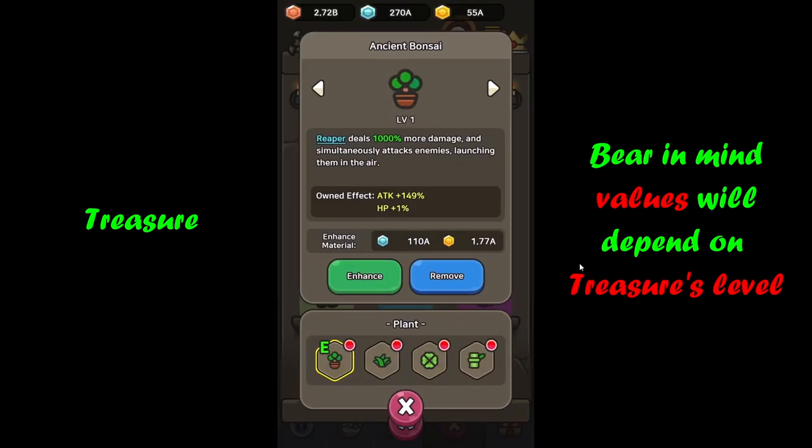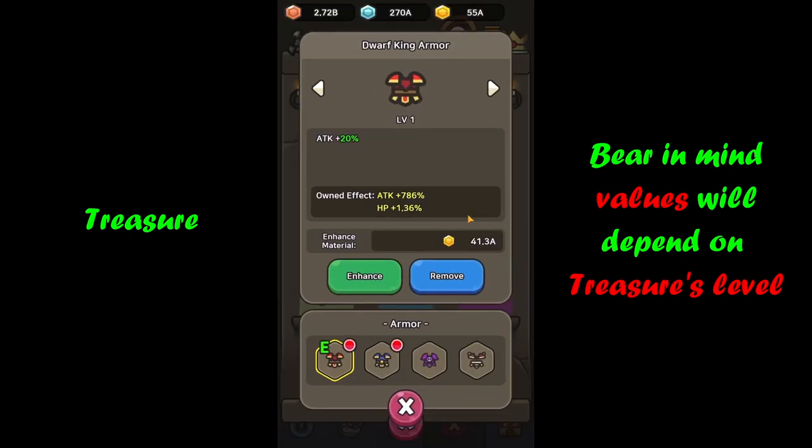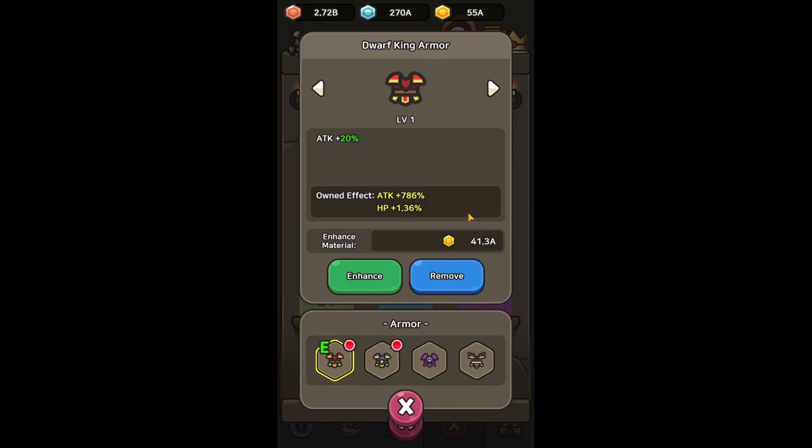Then ancient bonsai to boost reaper damage by an additional thousand percent. Moving into lotus macaroon — with three frog companions this casts reaper, which complements the ancient bonsai perfectly; the two treasures work together. When pushing stages I'd also use gold bread for additional time. And finally dwarf king armor for even more damage output — an additional 20%.